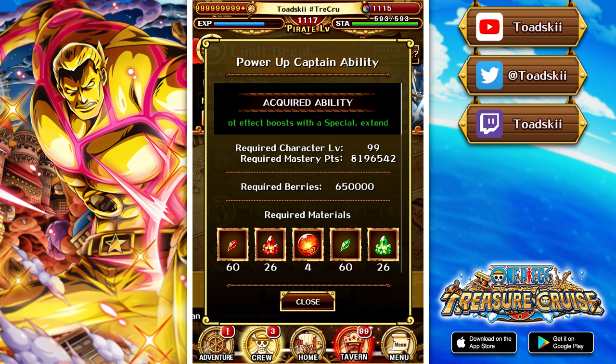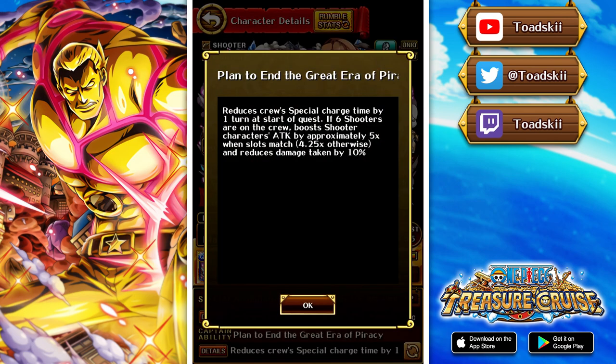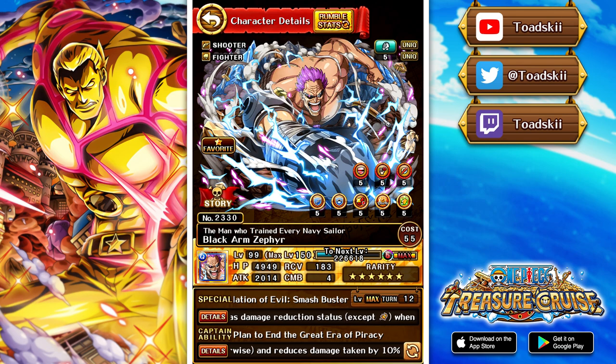He maintains the 10% damage reduction and if your crew applies a slot effect boost with a special, he extends the duration of the crew's slot effect boosts by one turn. They actually remove the condition of having to have six shooters on your crew, he provides 1.2x health, and becomes a 4.5 to 5.25 times multiplier captain. His limit break expanded captain ability is definitely more desirable, but he is a shooter captain so not everyone will go out of their way to expand him.